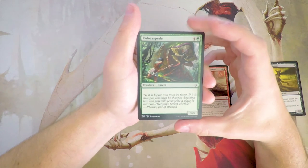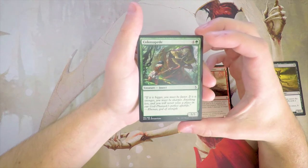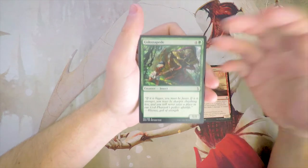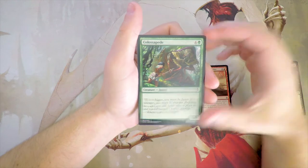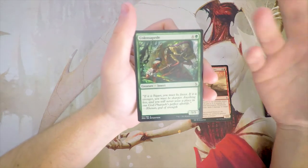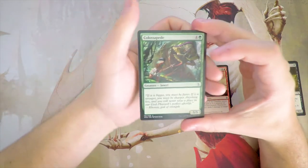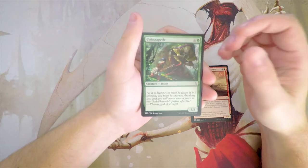Colossipede is a 5/5 vanilla creature for 4 and a green — very on curve, perfectly fine. This is definitely a decent top-end card for a green deck. It's not super exciting, but a 5/5 for 5 is on curve and it's going to deal a lot of damage, so I do like this card. Again, not over the Manticore, but I do like it.